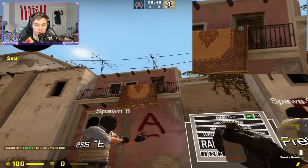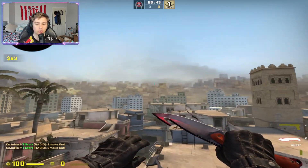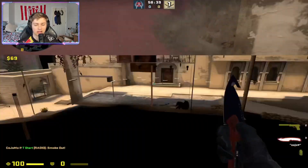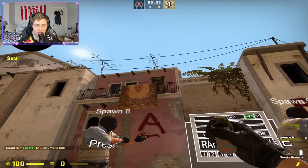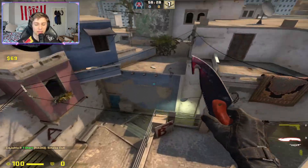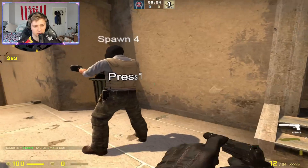For spawn four, when you come here you're going to want to crouch and walk forward. We're going to release when we hit this diamond - aim here and release when we hit that diamond. You're going to practice it a little bit, but it's pretty easy to land once you've got it down.